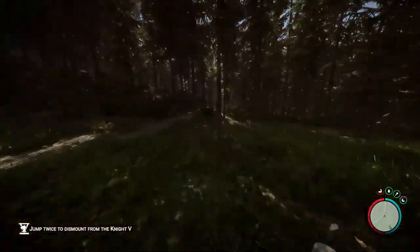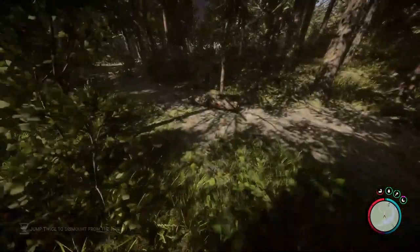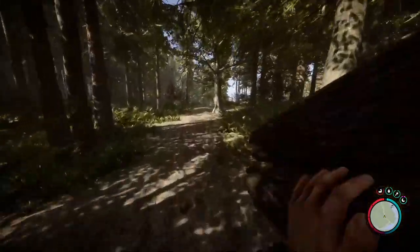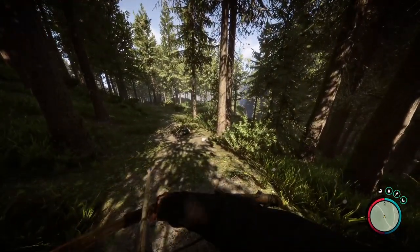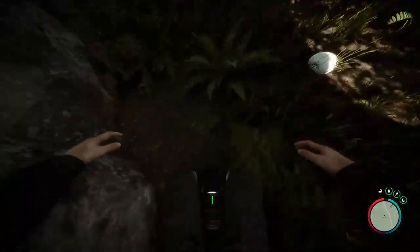The Night 5 is an off-road bike powered by batteries. To use it, pick it up and press the left mouse button. Use the movement keys to control. The Night 5 can be dismounted by pressing the jump key twice. When moving, the character can pick up objects and use them, including weapons. You can even transport logs. When jumping from height, the character will not take fall damage.